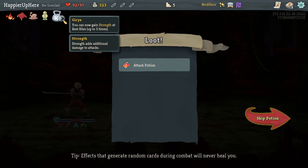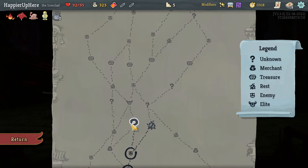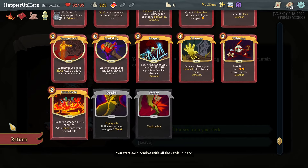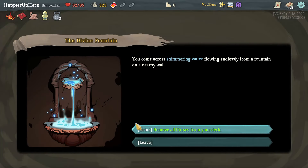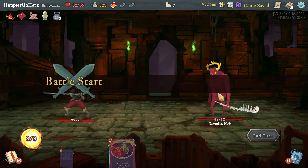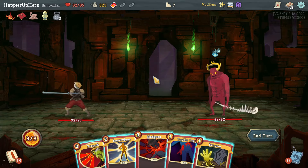Got the Welfare modifier — we got Girya: can now gain strength at rest sites up to three times. An attack potion too. Going this way for the elite. Wait, did I have curses? I did have two curses. I might try to go for the curse modifier — let's skip this.